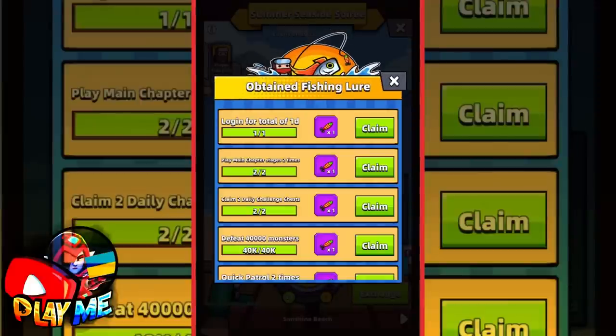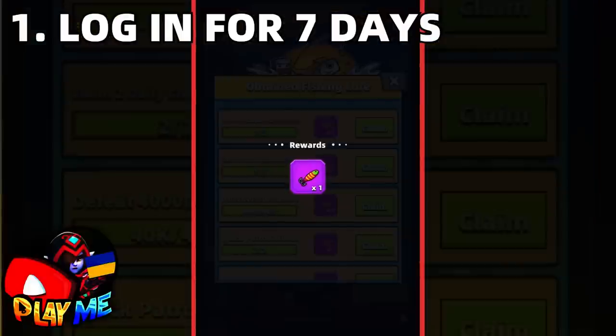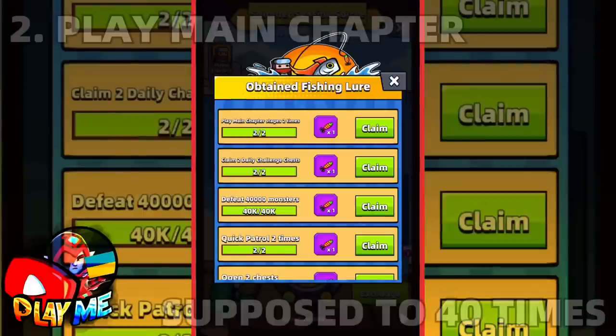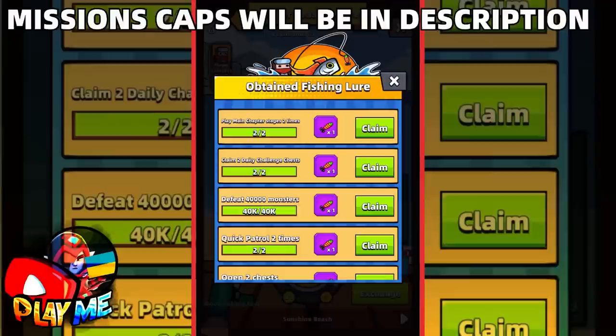Now let's quickly check missions. In the first mission, you will need to log in for 7 days — it's nothing hard, just don't forget to open your game. To complete the next mission, you will need to play the main chapter 40 times. I will write all the caps for missions in the description of this video, so check the description.